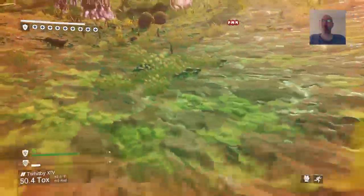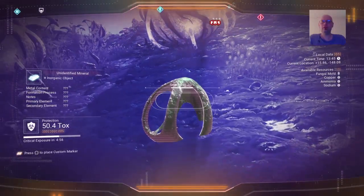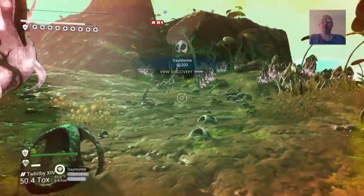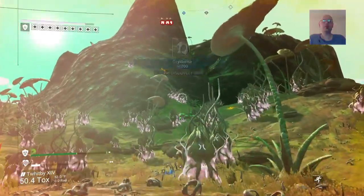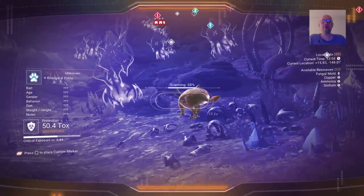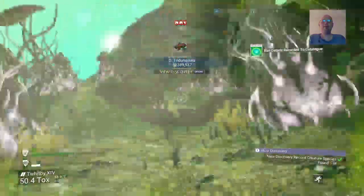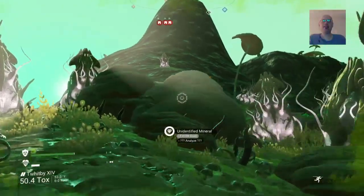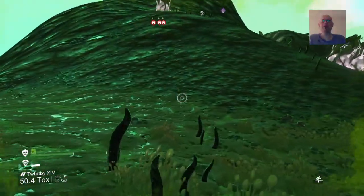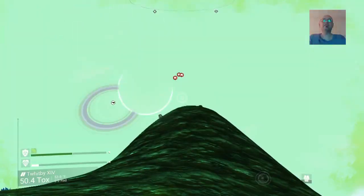They've really increased the amount of weird alien stuff in the game. Oh, this is new — it's a rock with a weird shape. These freaky creatures actually kind of fit well on this planet. Before, when these freaky creatures were on a lush planet they kind of didn't fit, but now they fit in with the environment.